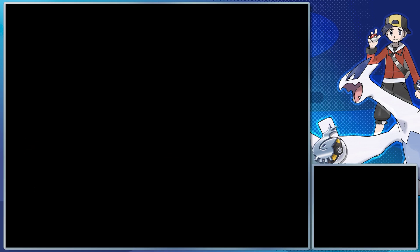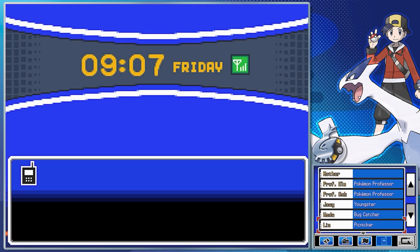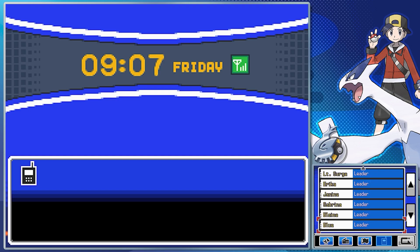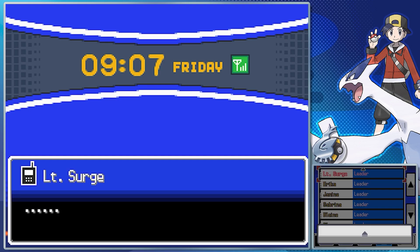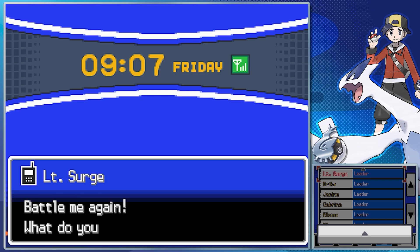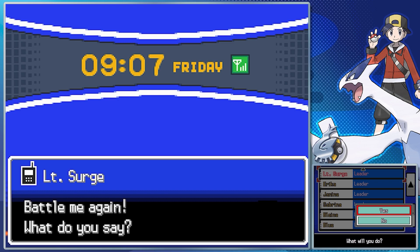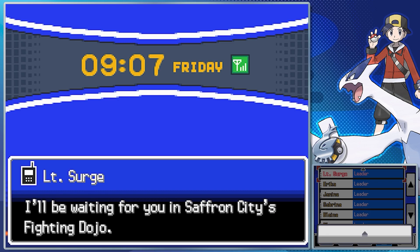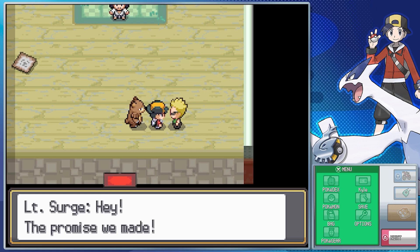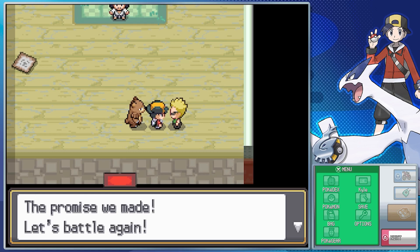Now it's time for us to go and call Lieutenant Surge, who you can call on Friday mornings. The Pokegear's phone number system's biggest downfall, besides making rematching normal trainers hard, is there's no sort function. Surge confirms he's available and says he'll be waiting at Saffron's Fighting Dojo.